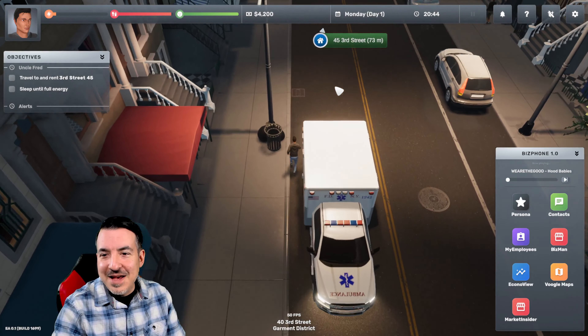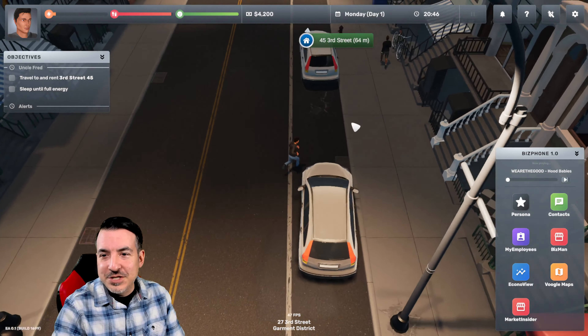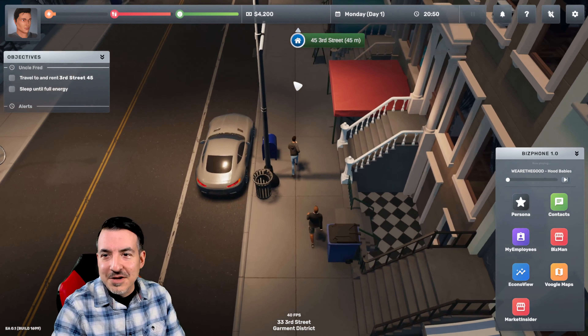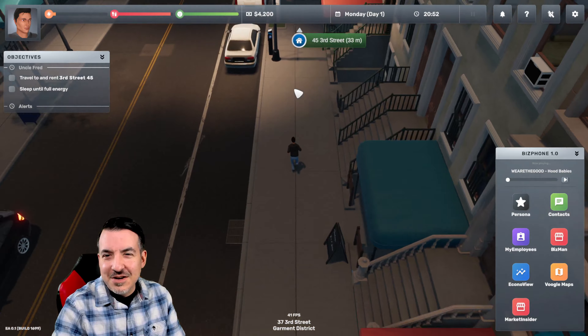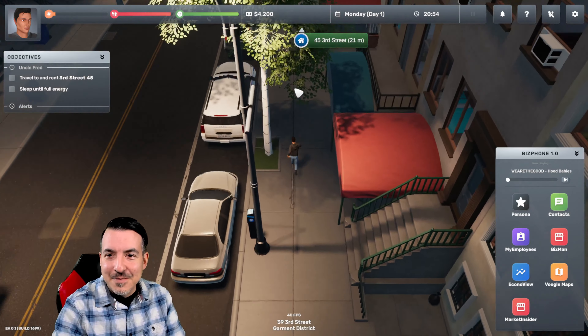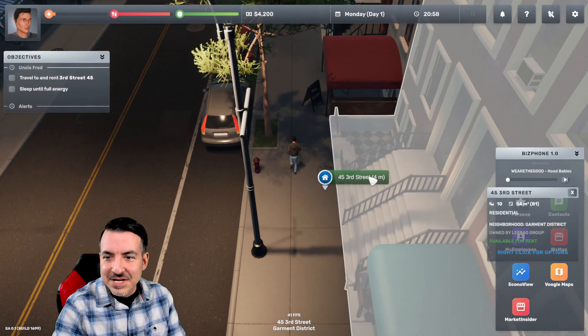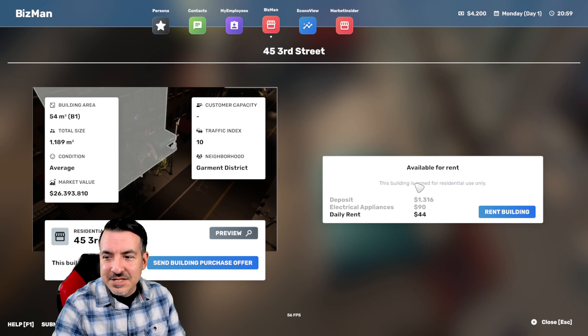So the first thing we're going to do is go to this apartment and rent it out. Cool features of this game: if you run in front of a car, they will beep at you. And once you get a car and you park it, you can actually block traffic and they get really annoyed with you when that happens. Just cool little things like that add to the immersion for me. I think the graphics are great for an early release game that's still got a long way to go.